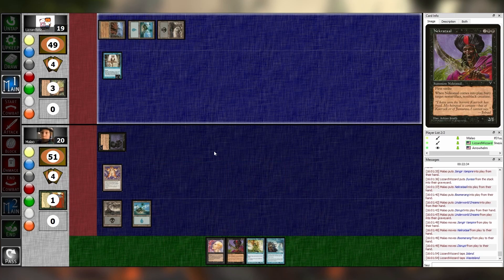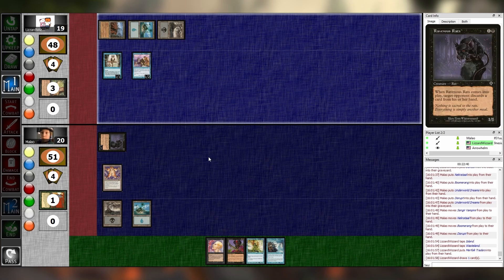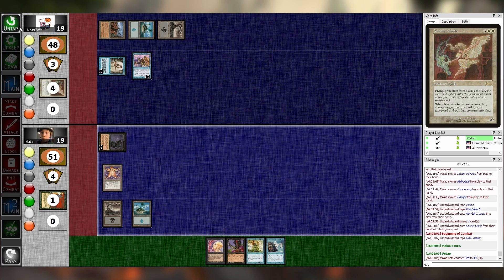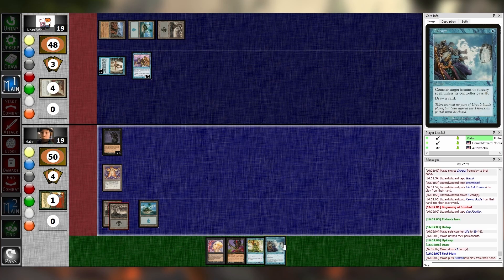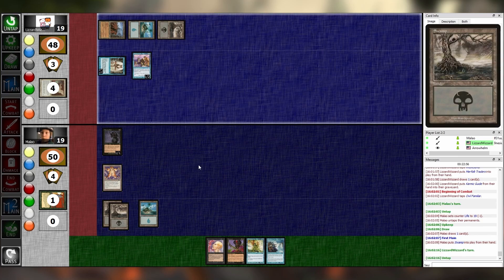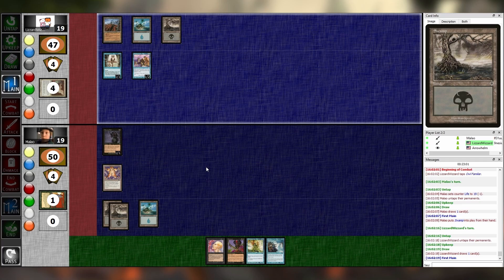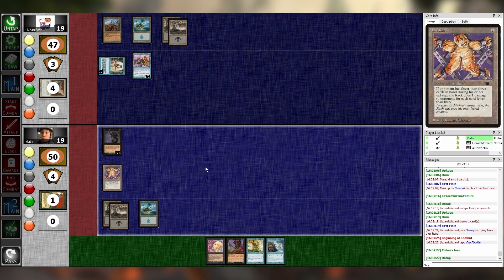Then I'm going to run another Merfolk Traders — draw a card, discard Karmic Guide. Combat, swing in for one, pass. Untap, upkeep, draw, main one. Play Swamp. Damn — you have a 1/2. Whatever shall I do? Untap, upkeep, draw, main one. Swamp, combat, one, pass. One.